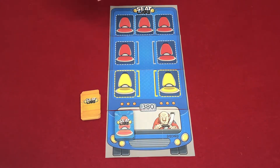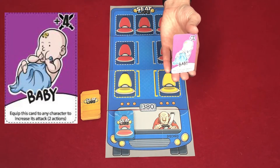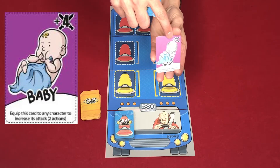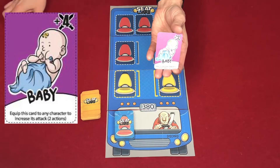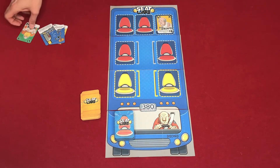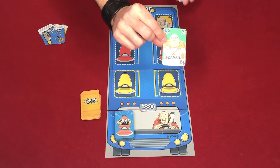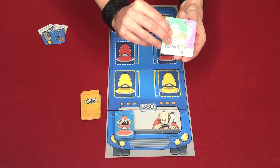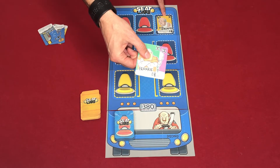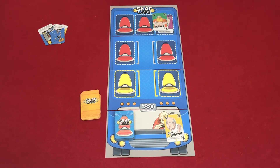There are also item cards — for example, this baby card adds a point value to a player you're going to sit down. So if you have this guy sitting here with a value of six, he could not steal a seat. However, if you place him with the baby, he would be worth seven, and he would be able to upset Don Leibovitz and steal his seat, discarding him.